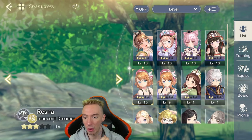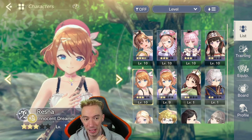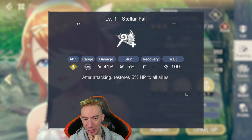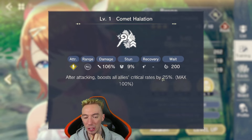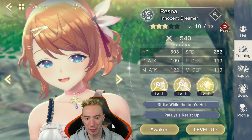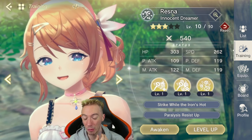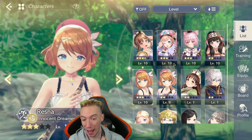Her other ability does 425 damage, boosts skill damage by 25% (max 50%), with a huge 79% stun rate thanks to her rank-up. Overall she's a really amazing character. The second recommendation is Resna 'Innocent Dreamer' — an amazing healer. After attacking she restores a percentage of HP to all allies. She also boosts all allies' crit rates by 25%, and her last ability boosts all allies' critical damage by 30% after attacking. An absolute top-tier support.